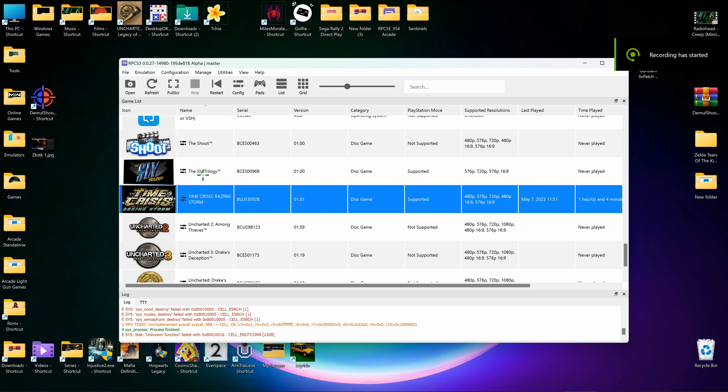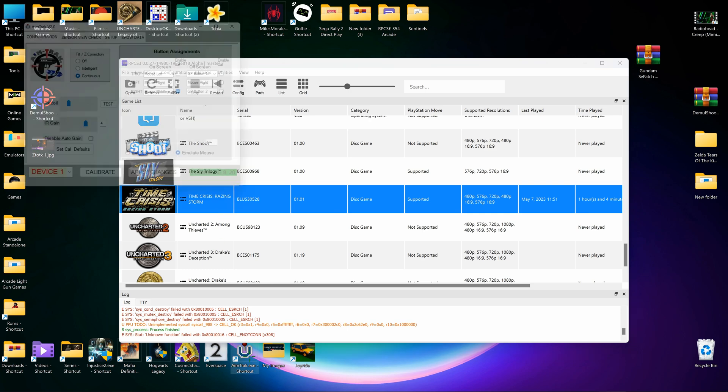I'm going to show you how I'm using the AimTrak light gun on Time Crisis Raising Storm, because when you go to full screen it doesn't work properly — it goes all over the place. You have to calibrate it in Windows mode before it will work. I'll show you how to do full screen mode with it working.